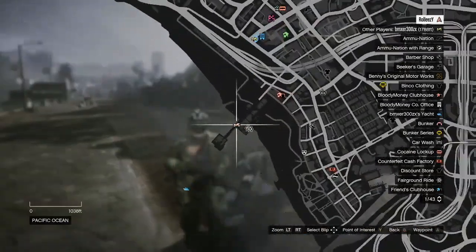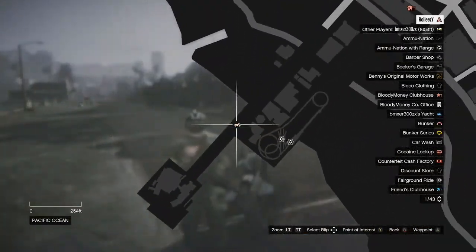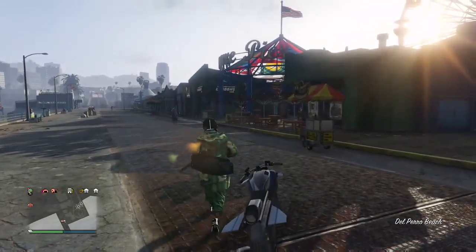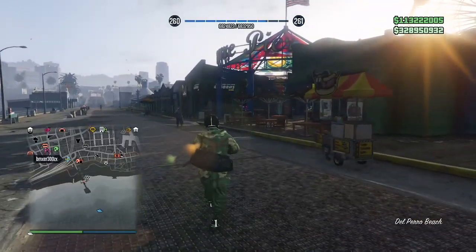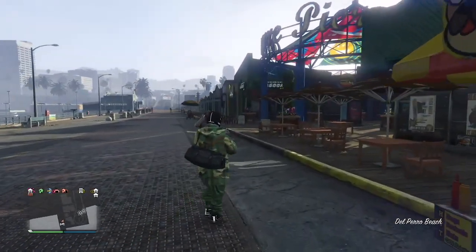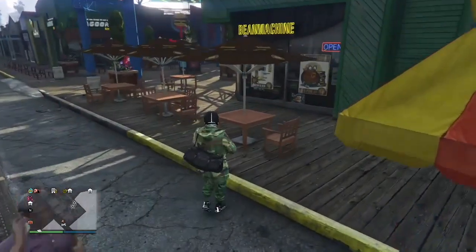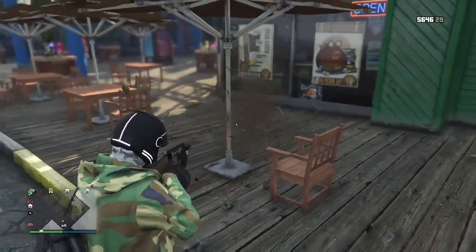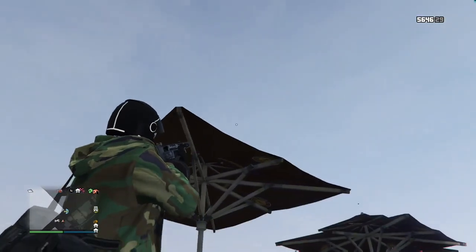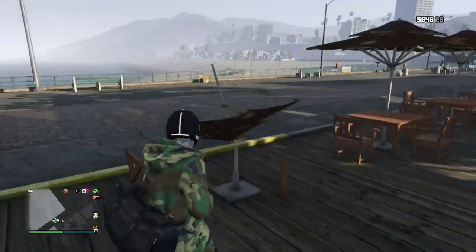For this first glitch, we have a launch glitch. You want to go to this location right here. This is an old one — I know a lot of people have seen it, but a lot of people do it the wrong way. When I was first taught this, it never worked for me because I was just shooting at the wrong thing. What you're going to need here is a shotgun first, just to blow up those tables, and then shoot the top of the umbrella — or the bottom I guess — just to knock it over like that.